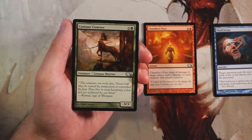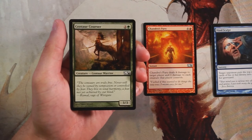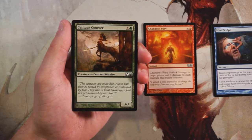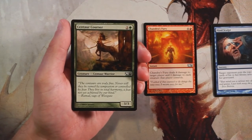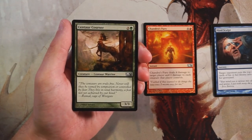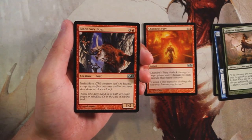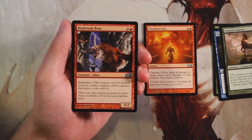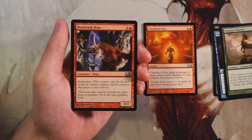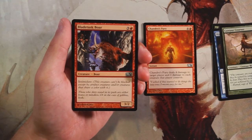Suncorser is a 3/3 vanilla creature for two and a green — just an on-curve okay card, definitely a filler card. In a core set we're not looking for crazy powerful stuff, so if you're in green and need a three-drop, it's perfectly fine. Bladetusk Boar is a 3/2 for three and a red with intimidate — it can't be blocked except by artifact creatures or creatures that share a color with it, meaning in many instances this could be a 3/2 effectively unblockable for four.